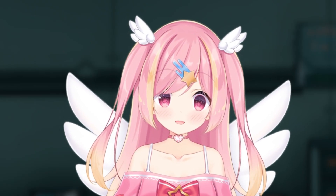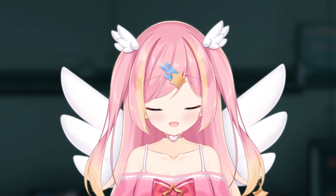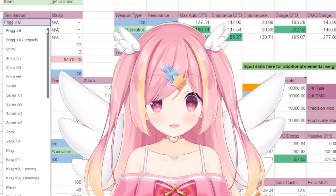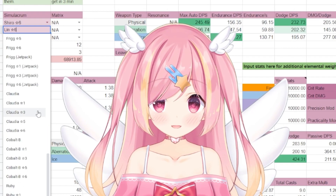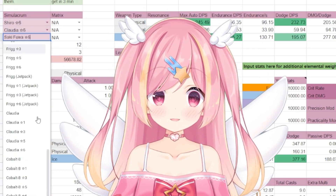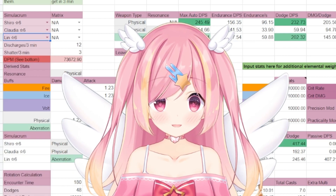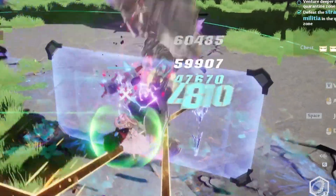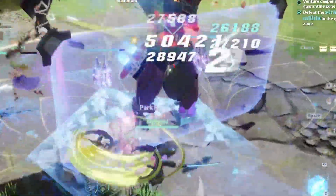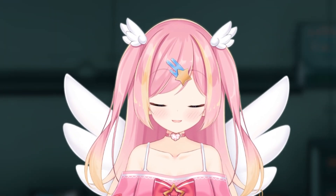I hope this guide was helpful in understanding how I do my calculations. The damage calculator is a useful tool for estimating the value of both matrices and advancements. But remember to always take theorycrafting with a grain of salt, as there really is no good way to precisely quantify the value of things in an action game where rotations are so volatile. See you guys next time!